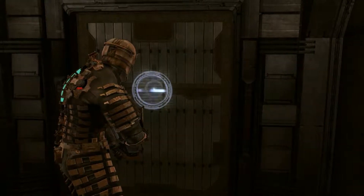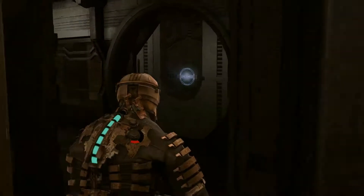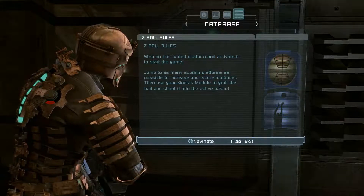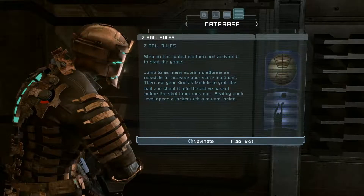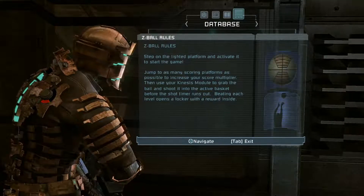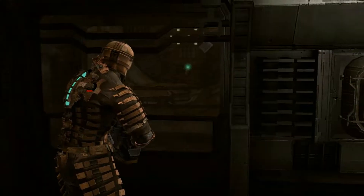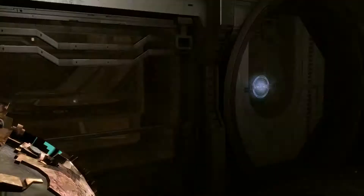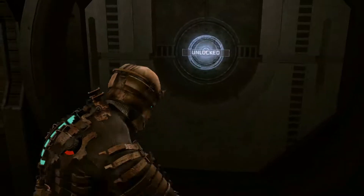Level 6 suit, as we all know, is New Game Plus suit - not DLC. That's odd. Z-Ball rules: step on the lighted platform and activate to start the game. Jump to as many scoring platforms as possible to increase your score multiplier, then use your Kinesis module to grab the ball and shoot into the active basket before the shot timer runs out. Beating each level opens the locker with a reward inside. So this is another minigame. That would have been awful if the Level 5 suit was hidden in one of these lockers actually.